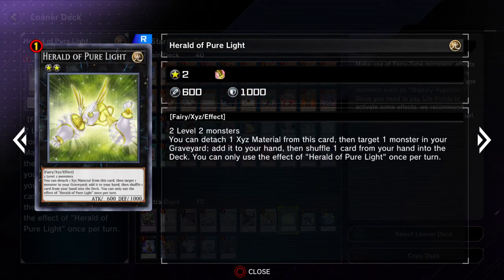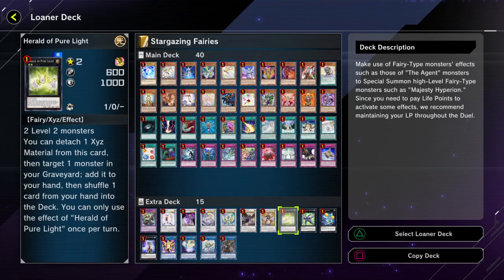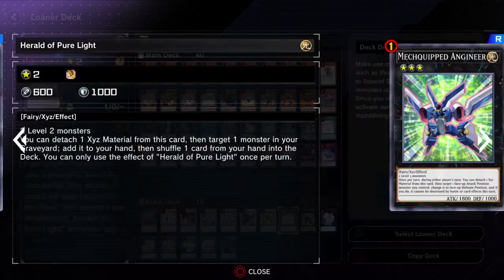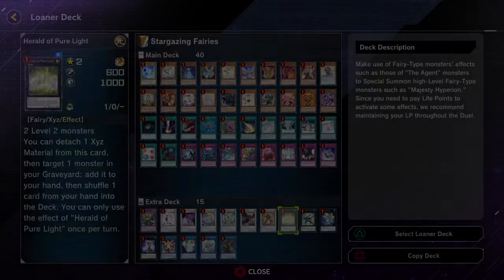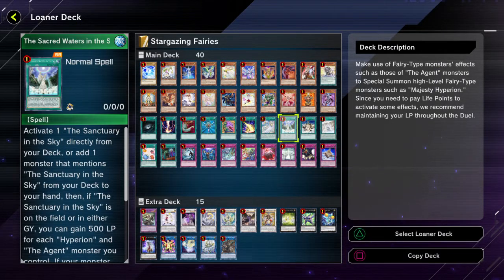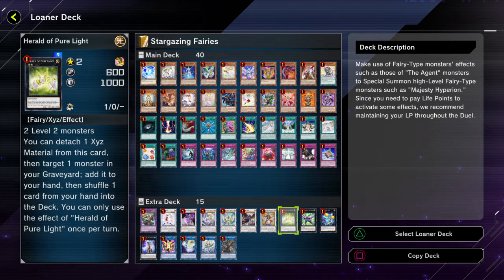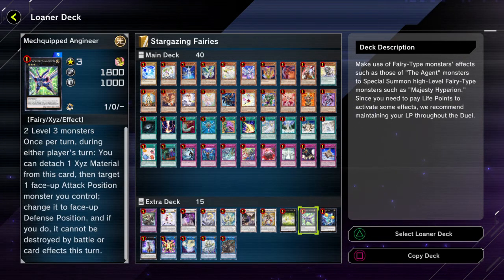And then Herald of Pure Light calls for two level twos — it can be a bit hard to get, but it does allow you to recur some of your monsters, so that's pretty cool. You do have to shuffle a card from your hand to the deck after using it, but if you have a searcher for that card again, you can just choose one of those cards.